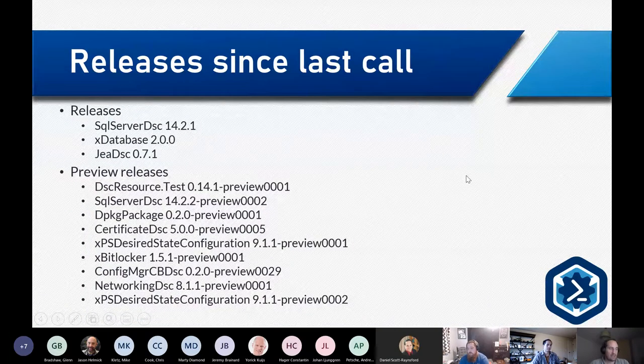What has been released since last call: there have probably been several versions and preview releases. Feel free to try them, and if you have any questions or issues, file a bug or come to the DSC Slack channel. If you have any problems with those releases, give feedback as soon as you can before they're tagged as new releases.